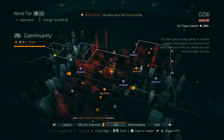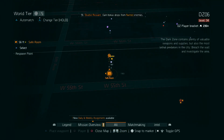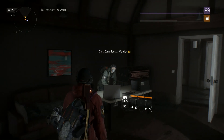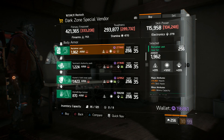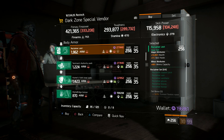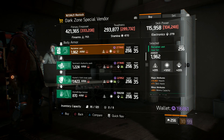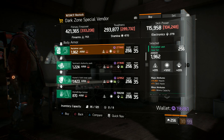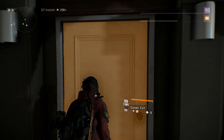Our next and very last stop is all the safe houses in DZ6 over at the church right next to the Q building. Go ahead and stop at this dark zone special vendor and pick up this Reclaimer vest — 1962 armor rolled with 1202 stamina. Go ahead and change that over for electronics. It's got health, it's got skill haste. This thing would definitely do you some good if you're still looking for an additional piece to your four-piece Reclaimer, or even a three-piece if you're rolling with ninja bike backpacks and mixing and matching things to your liking.